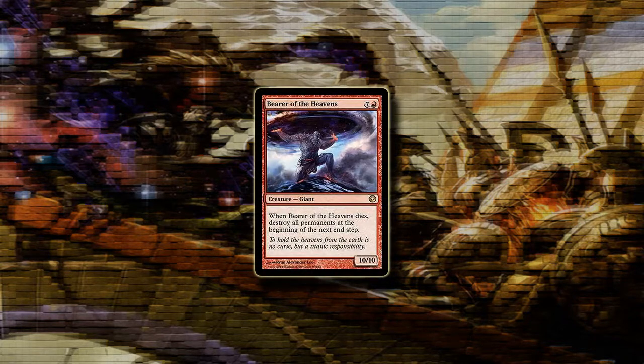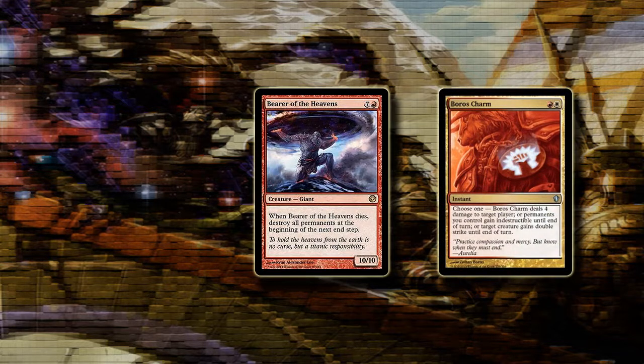Bearer of the Heavens is a badass card. For 8 mana you get a 10/10 giant, and when Bearer of the Heavens dies, destroy all permanents at the beginning of the next end step — and this does include lands. There is a way to circumvent that though, and that's by playing Boros Charm during the turn that the Bearer dies, saving all your permanents while your opponent loses all of his.